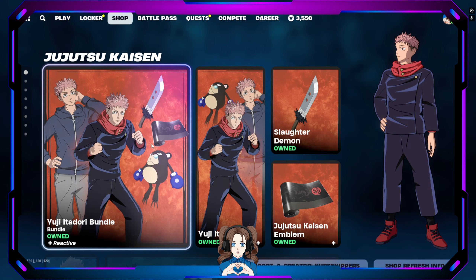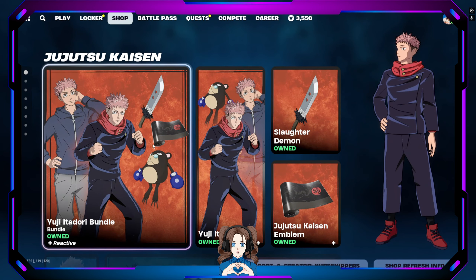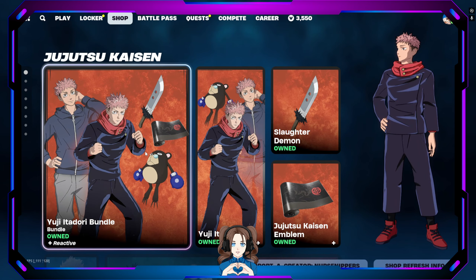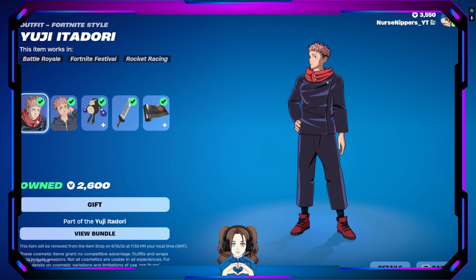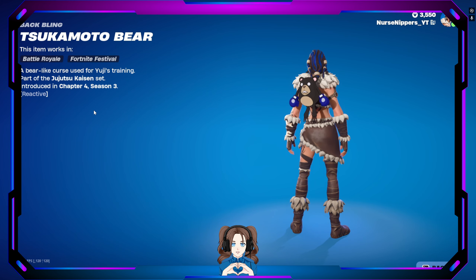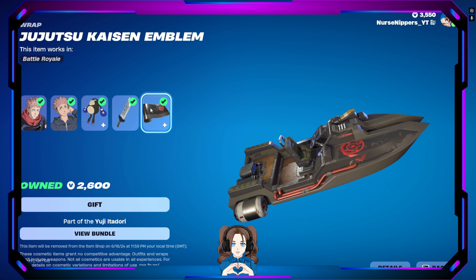Oh, we got all the Jujutsu Kaisen. I own this. I'm on my account. Apparently we've got Yuji Itadori and the streetwear version of him. We also have the Tsukamoto bear, who is reactive, as the back bling, the Slaughter Demon pickaxe, and the Jujutsu Kaisen emblem wrap.